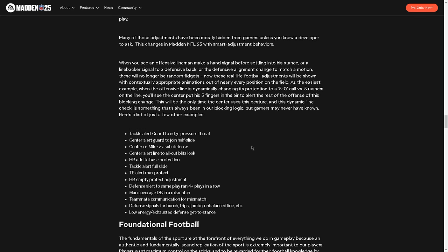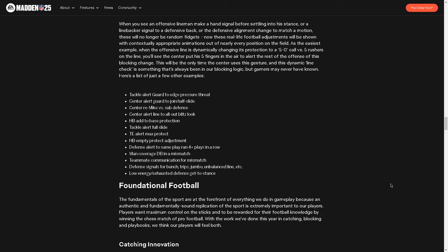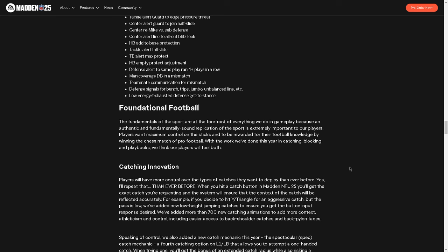Some of the specific animations include halfback added to base protection schemes, tackle alert guard, edge pressure threat, center alert guard to join half slide. Defense signals for bunch trips and jumbo — just kind of more realistic overall. That's cool.